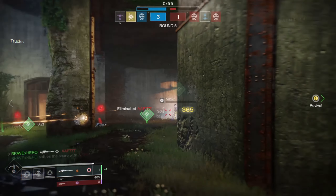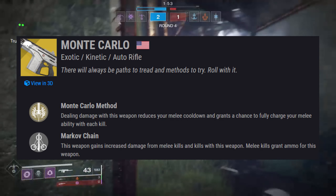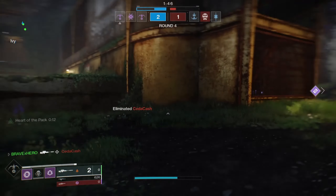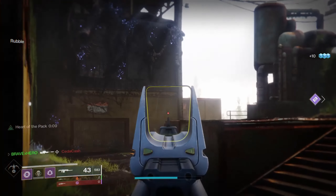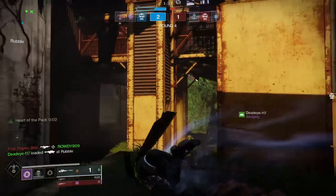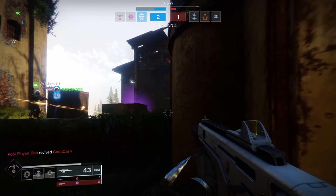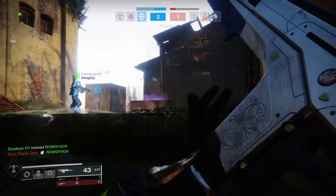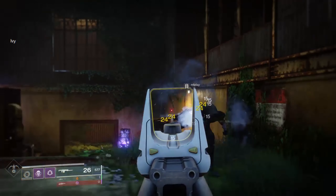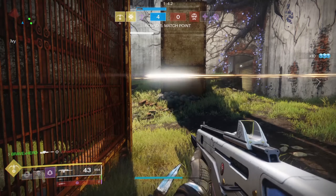The increased smoke bomb damage pairs extremely well with the exotic weapon of choice: the Monte Carlo. With the Monte Carlo, it will allow me to have my melee more often, thus allowing me to utilize Khepri's Sting's exotic perk more often. What I really like about the Monte Carlo is that it holds its own — comparing stats with other top-tier 600 RPM auto rifles, the Monte Carlo isn't far behind and even shines in some categories. You can see the stats on screen.